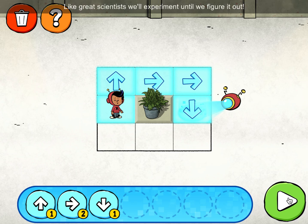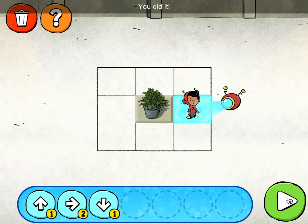Like great scientists, we'll experiment until we figure it out. You did it! I think we're ready to code the way to this secret museum. Let's go.